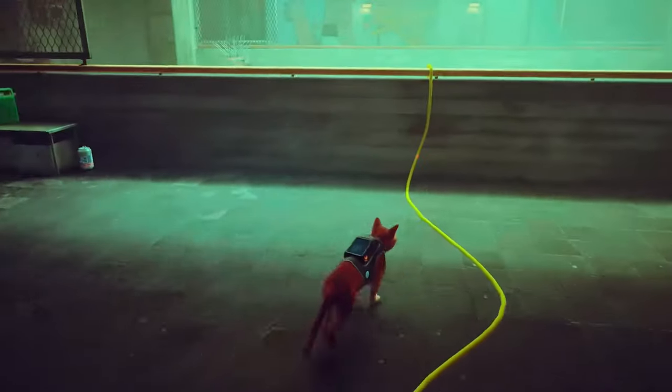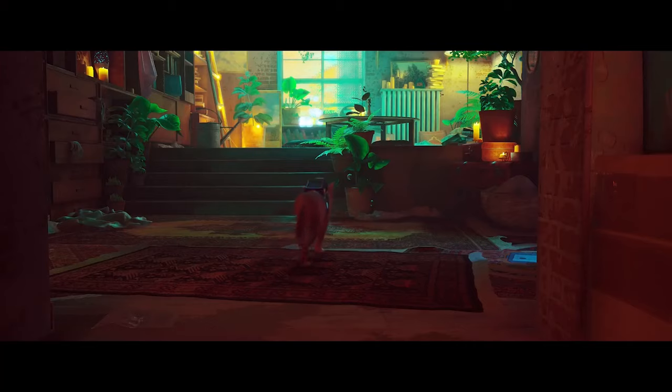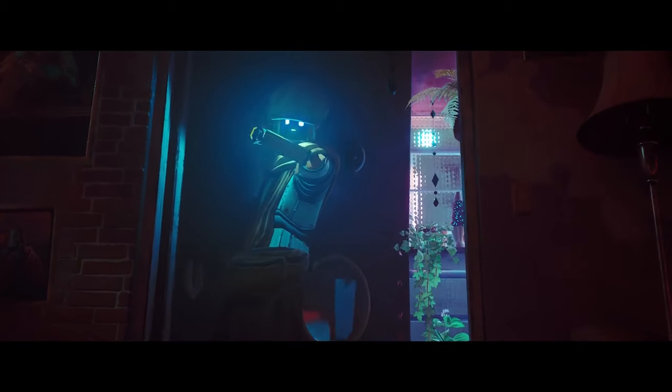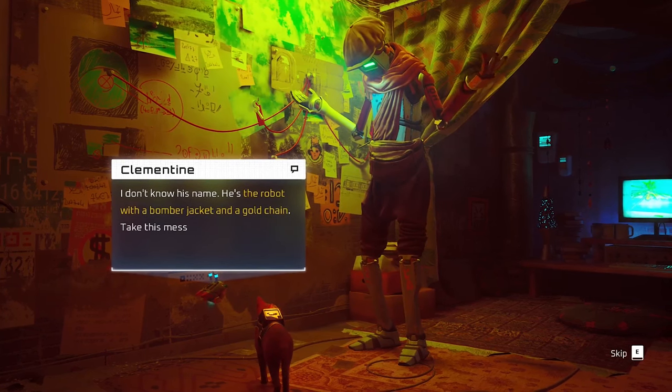To get to Clementine, simply run up the stairs to the top of the apartment block, then cross the gap and jump into the hole in the window. Here you'll meet Clementine, who has a plan to acquire a battery to power the train, allowing you to continue your journey. First you have to speak to her contact though.